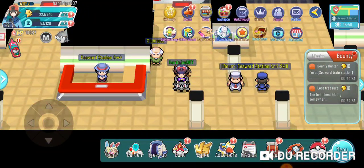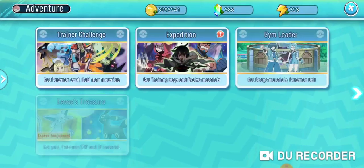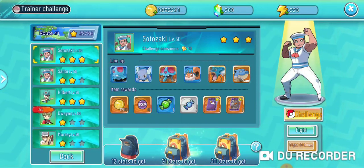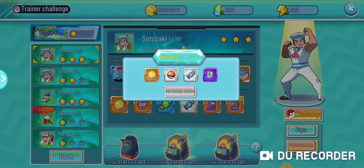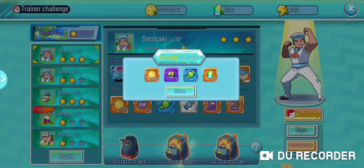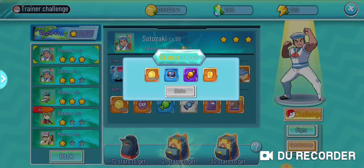One way that a lot of people don't know about: if you go to your trainer challenges, there are these bags at the bottom that give you different things. The first bag gives you normal candies, the second bag gives you green candies, and the third bag, once you get to the later stages of the game, gives you those epic rare orange candies.